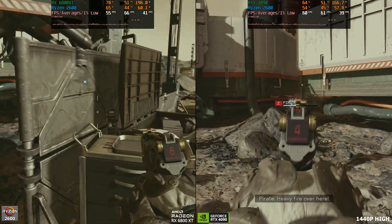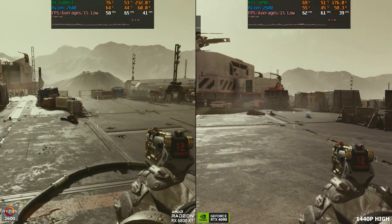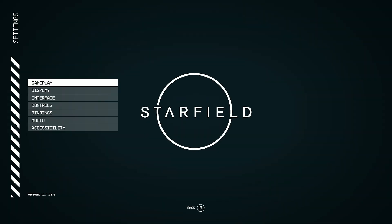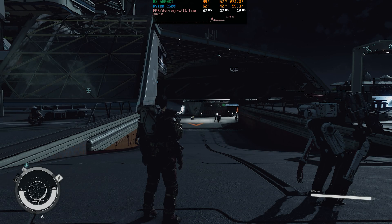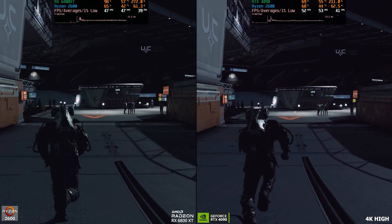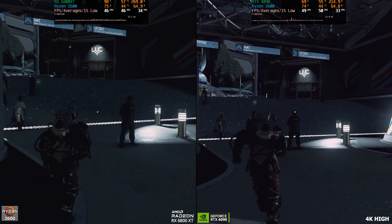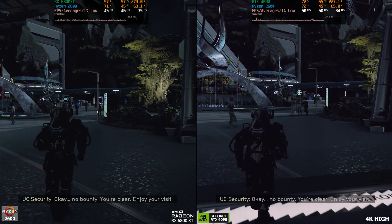I did record some 4K footage with the 6800 XT with this CPU, just because I was curious to see how it would match against the 4090, and it actually does quite well. It's just going to be that run from Spaceport to the Lodge. This is 4K here with the 6800 XT and 4090. I recorded this footage since I had the 2600 in the PC and figured, why not see how the 6800 XT compares with the 4090 in this CPU bottleneck scenario? I think this is like the threshold for the 6800 XT where it becomes GPU bound a lot of the time but also CPU bound a little bit.